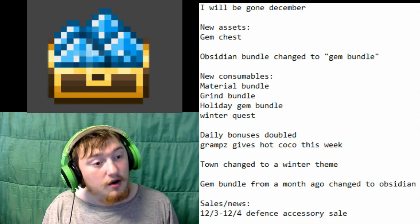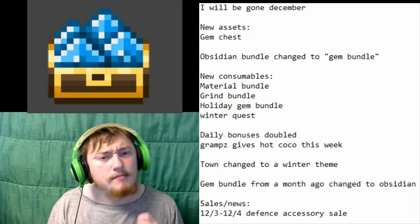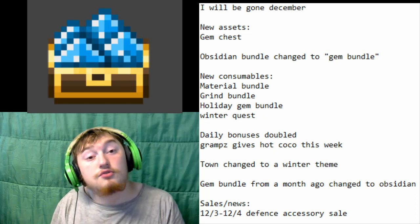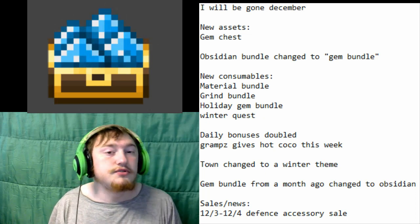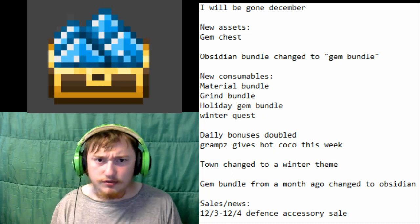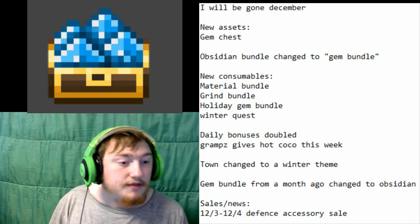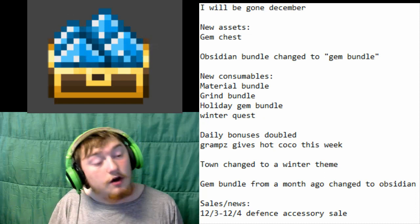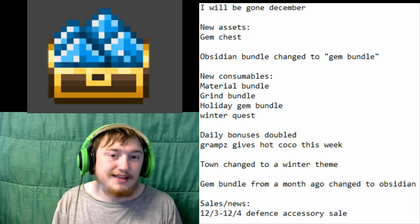We've also got the Winter Quest. The Winter Quest is an interesting symbol. I'm pretty sure it's what you get when you go to Gramps. Basically, if you go to Gramps this week, you will get — I think it's three hot cocos — as well as some other dandy things. Just go up to him and you'll get that. I'm pretty sure that's what's considered the Winter Quest. If not, we should see it this week.